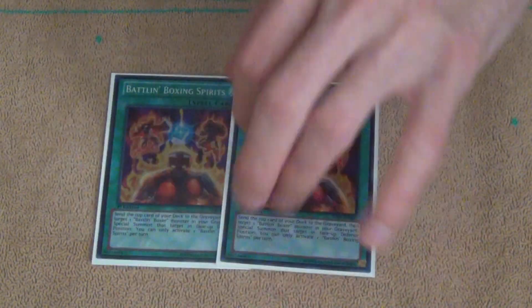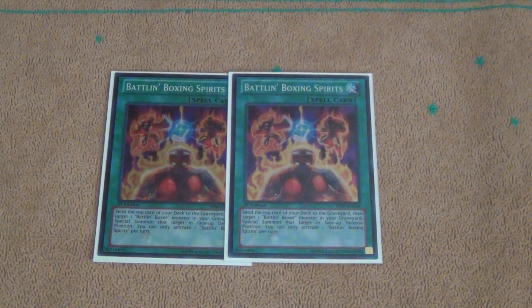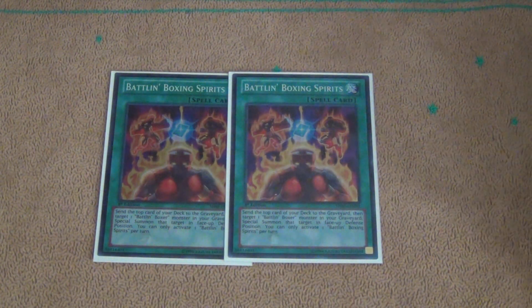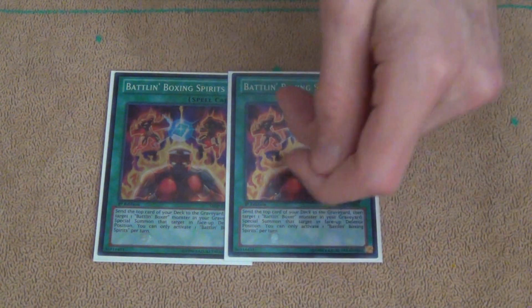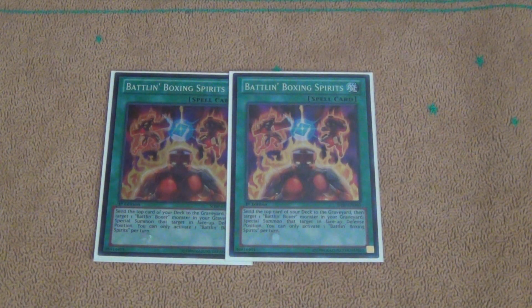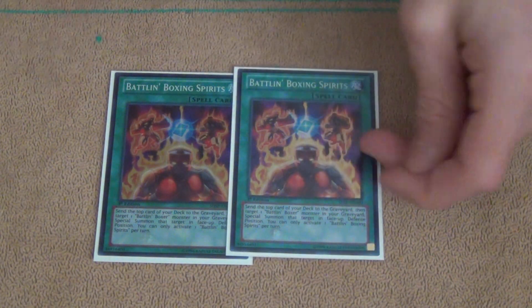For Spells, I'm playing 2 Battle and Boxing Spirits. You send the top card from your deck to the graveyard and then Special Summon a Battle Unboxer from your graveyard in defense position. That's pretty good — just a way to make more Exceed Monsters that aren't Battle Unboxers. You don't want to play 3 because you don't really send Battle Unboxer monsters to your graveyard that fast.